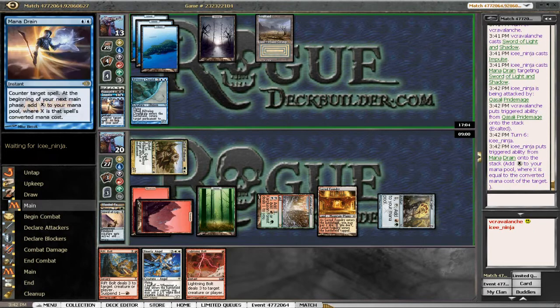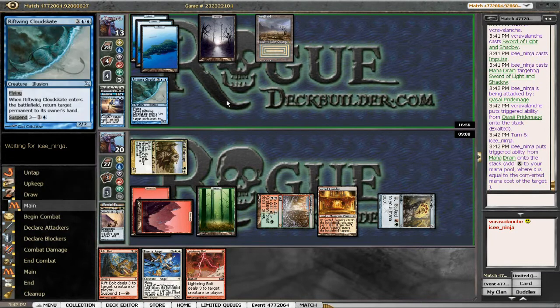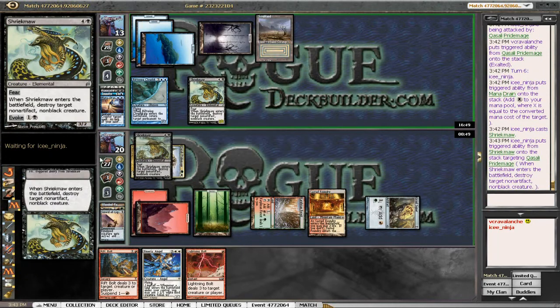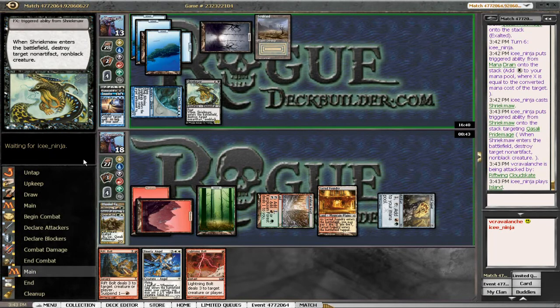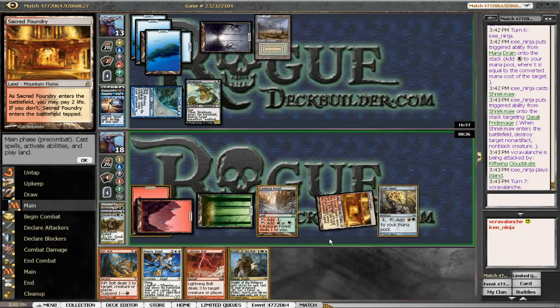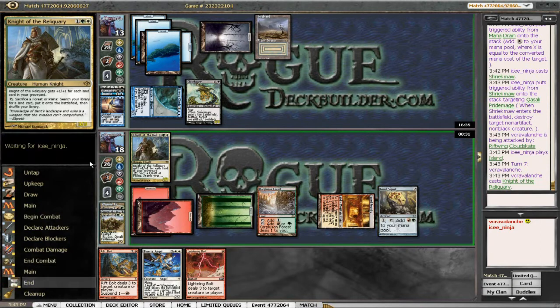On his main phase — what a nutty card that Mana Drain is. Crazy crazy good. Shriekmaw. We could Lightning Bolt our own Pridemage but that'd be pointless. He played it without evoking it. There's nothing for us to kill. Three cards in hand each. We need that white source for Merry Angel. We can draw everything here except a non-white land, which won't be helpful. We've got the combination of Knight of the Reliquary and Merry Angel.